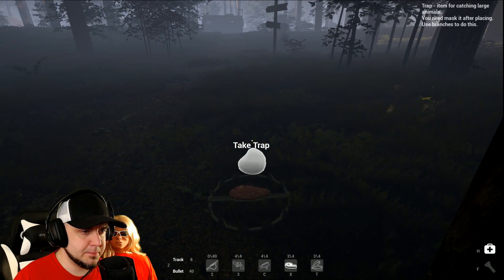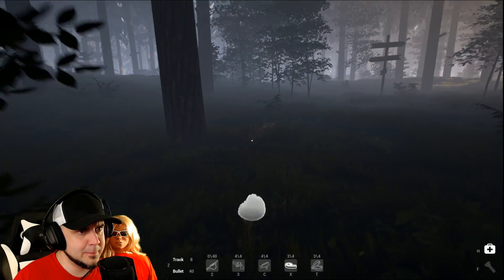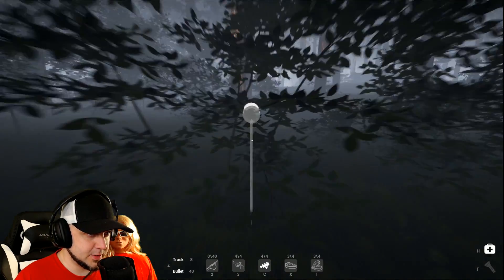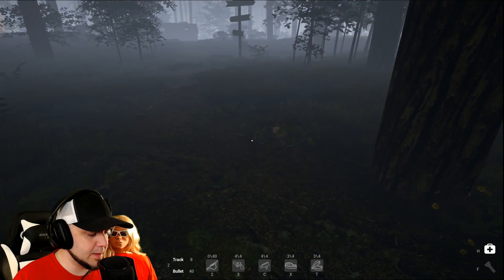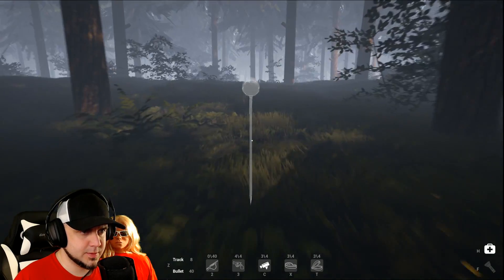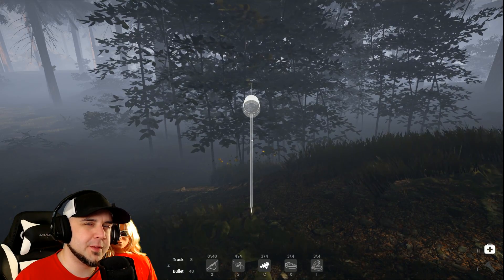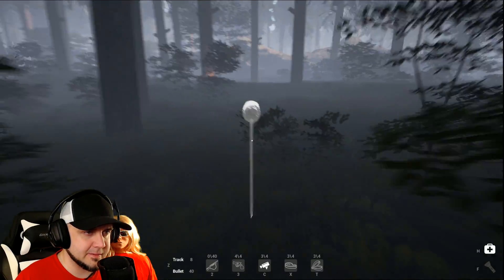Throw some meat on that bitch. And we have to cover this trap up with leaves — something we didn't do before. Okay, we hit V to cover it up. Now let's set a camera up. I'm going to point it this way so we can kind of see our trailer. That way we know which direction is which. When you hear him scream off in the distance, that means the stupid bastard has stepped on one of them things.